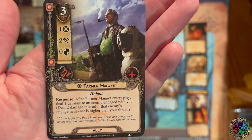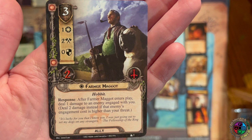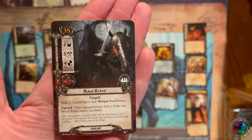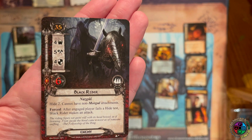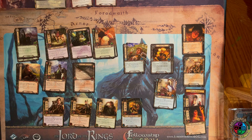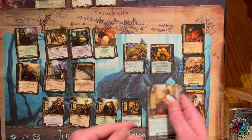Last but definitely not least is Farmer Maggot — a three-cost ally with one willpower, two attack, and two hit points. When he enters play, deal one damage to an engaged enemy if its engagement cost is higher than your threat. So if you engaged a Black Rider but couldn't quite kill it, you know next round you're playing Farmer Maggot — that's two direct damage. If you can attack for eight the first time, Farmer Maggot can finish off the Black Rider. Excellent, thematic way to handle enemies.